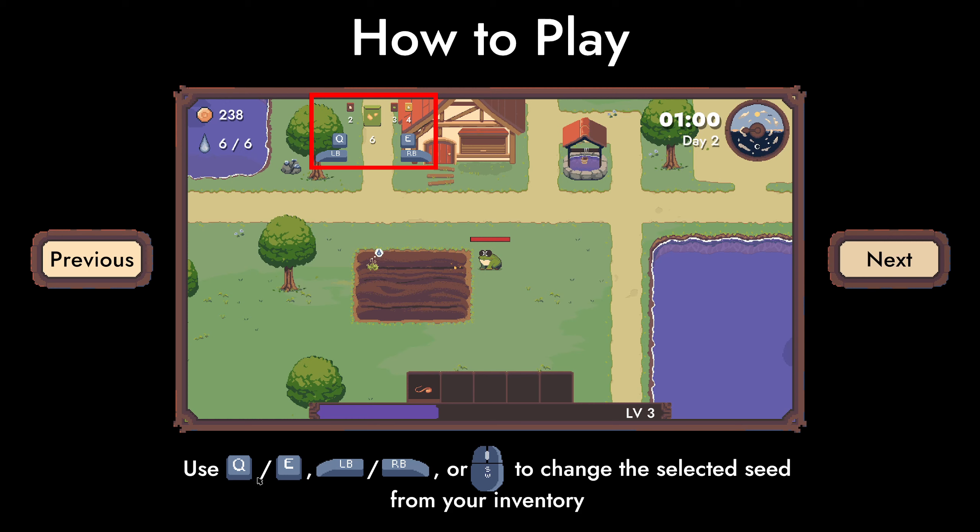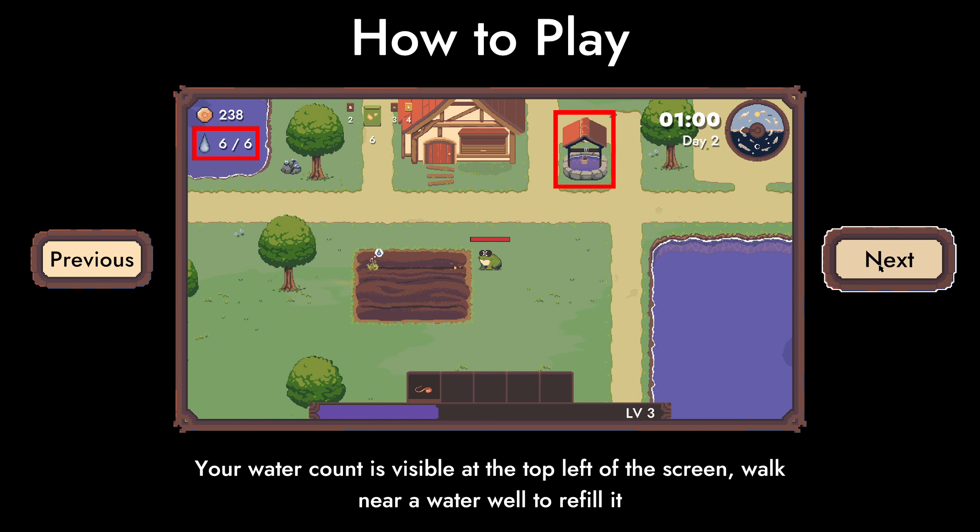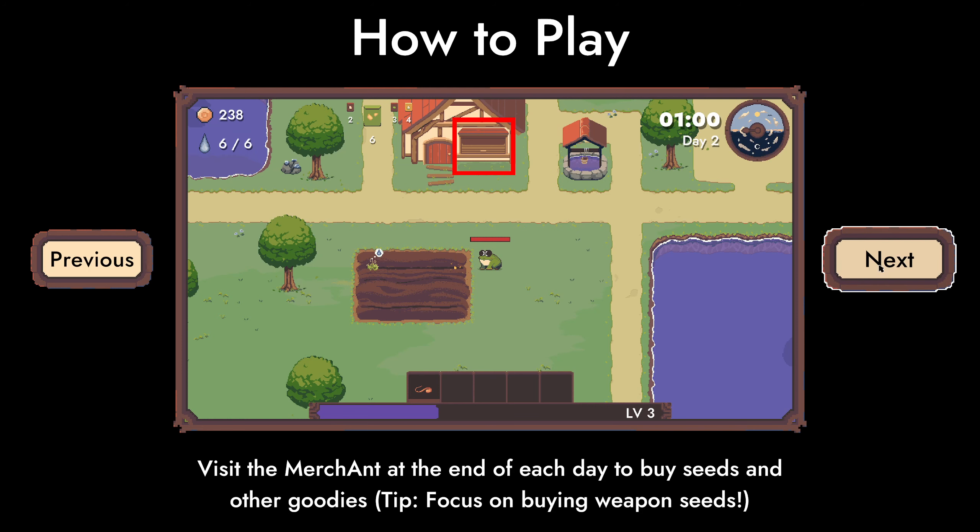Use Q and E for the scroll wheel to change the selected seeds from your inventory. Walk near thirsty plants to water them — the water count is visible at the top left of the screen. Walk near a water well to fill it.